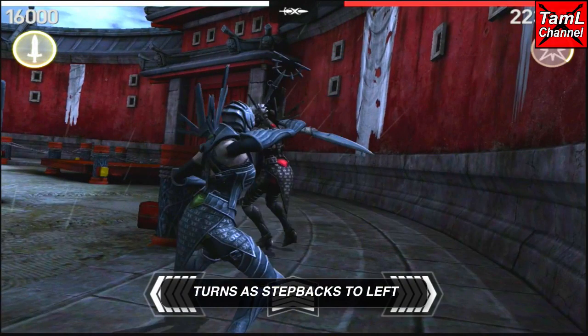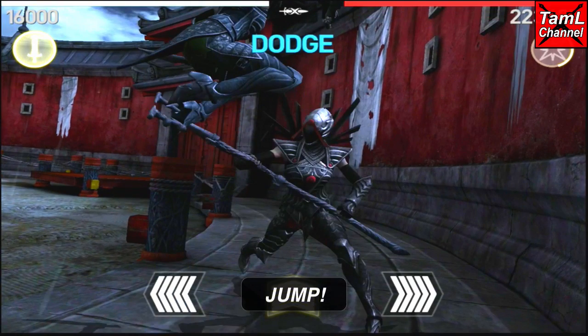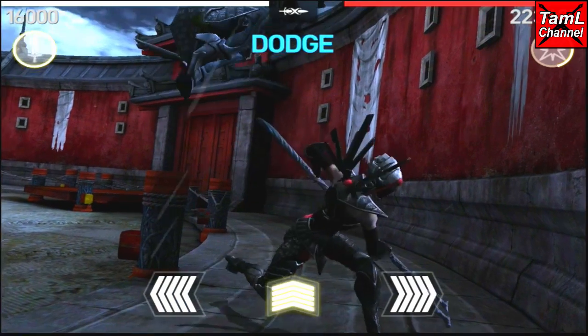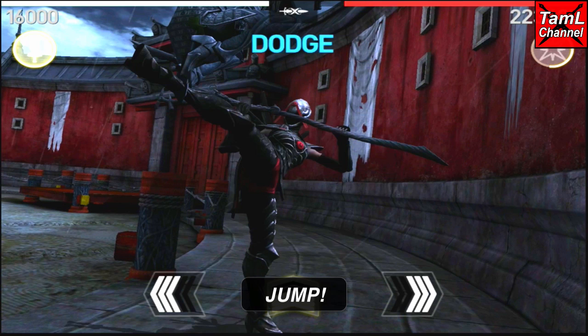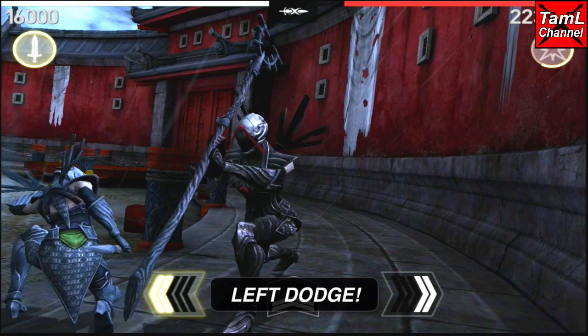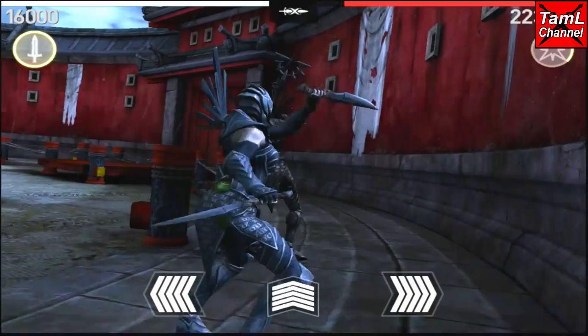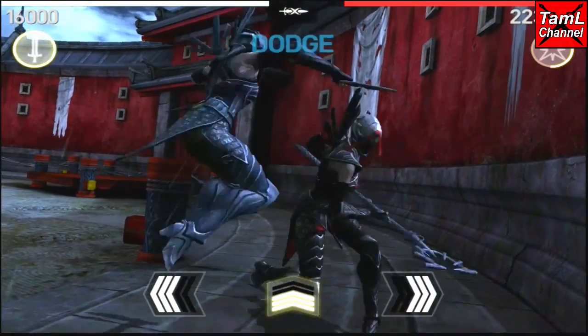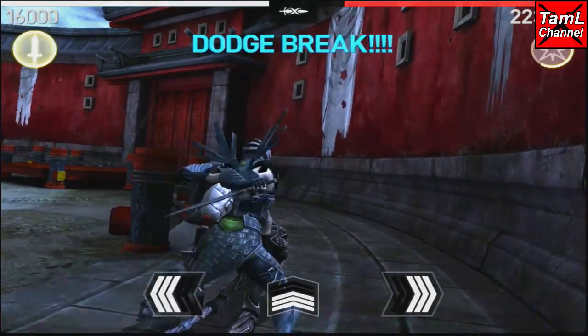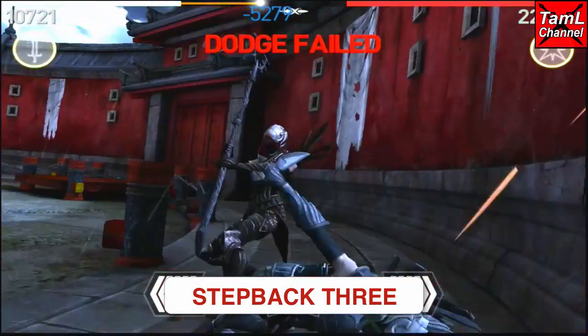On to the second step back, and this one isn't too hard. You'll identify it because she turns as she steps back to the left. Then you need to jump for her first swipe, come back down and do another jump pretty quickly for her kick, and then a left dodge for her center swipe with her staff. Once you've got the timing, it's very possible.